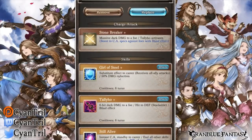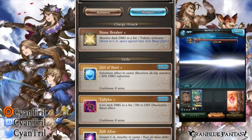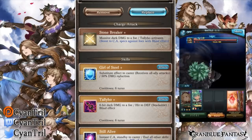She's definitely a pretty cool character — she's more of a skill-based character, which is kind of weird. Dark generally doesn't have nukers in terms of skill-based characters, but they made her to be more of a skill-based nuker. Her Ougi is Stone Breaker — it deals dark damage, and every time you Ougi she activates Tally Ho, which is her Skill 2.